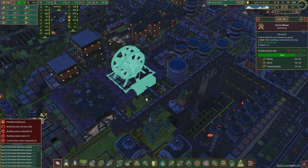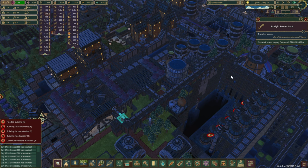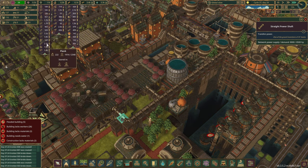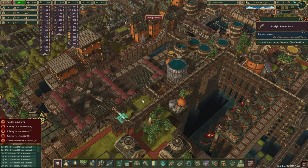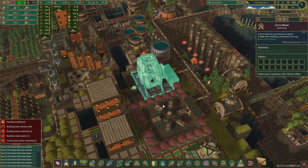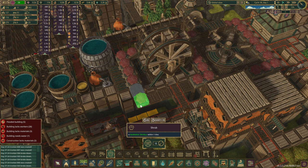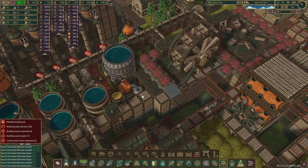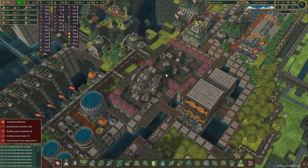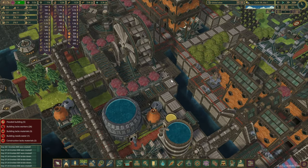Things are looking pretty good. The ferris wheel is almost done — why don't we speed up the time? It is almost morning. Power demand's a little bit higher, but there isn't really a lot of resources we desperately need right now. Everything's kind of catching up, and as soon as the warehouses are full the demand should drop. The ferris wheel is finally operational — wonderful!